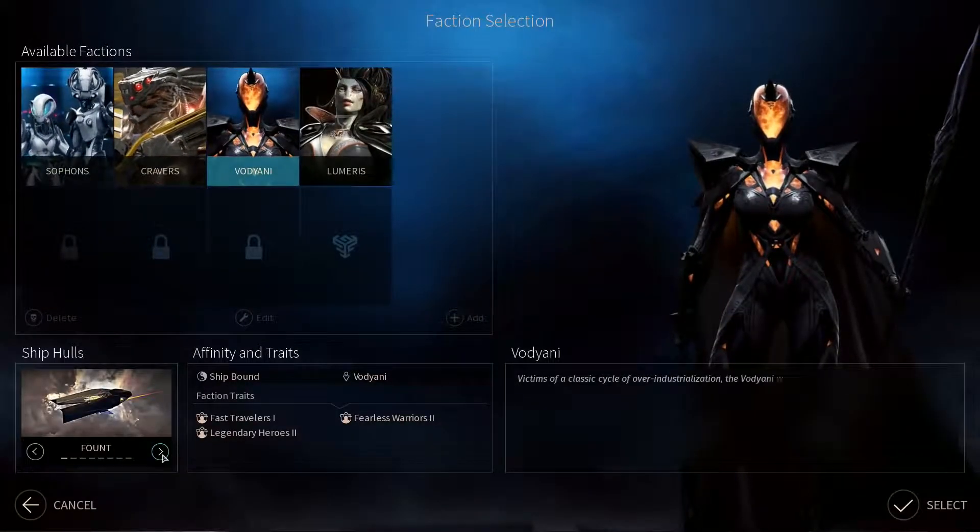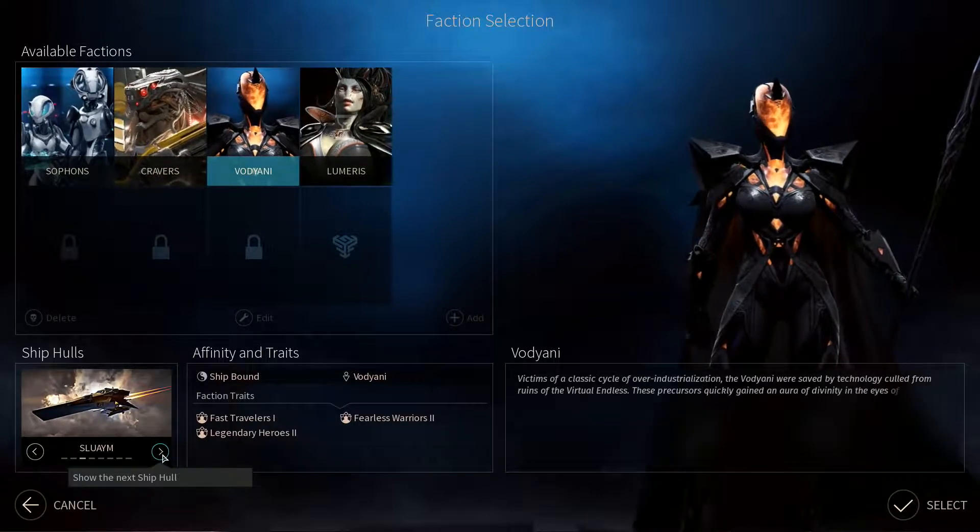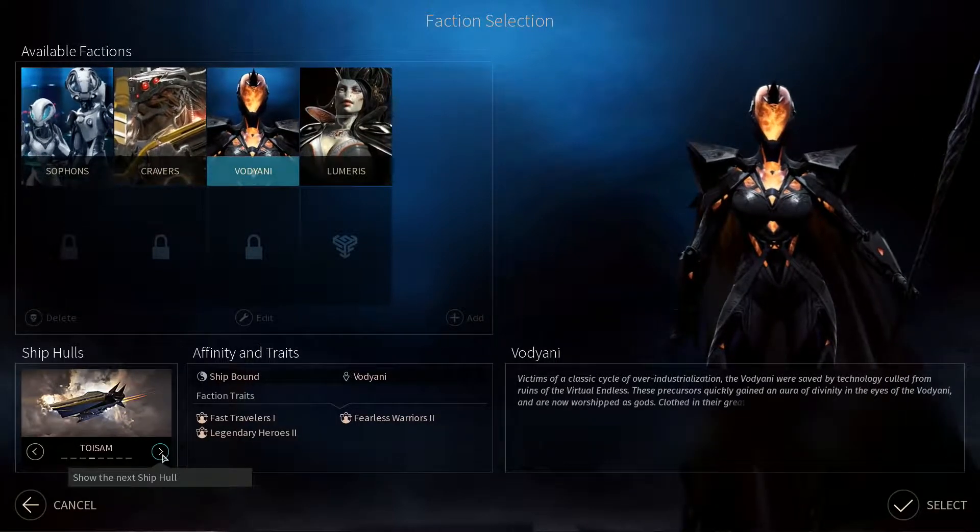Each of the factions you can play has its own story, each with its strengths, weaknesses, special gameplay abilities, and set of traits.